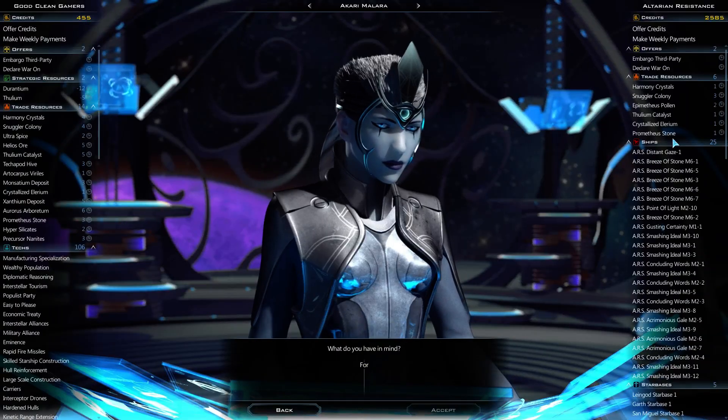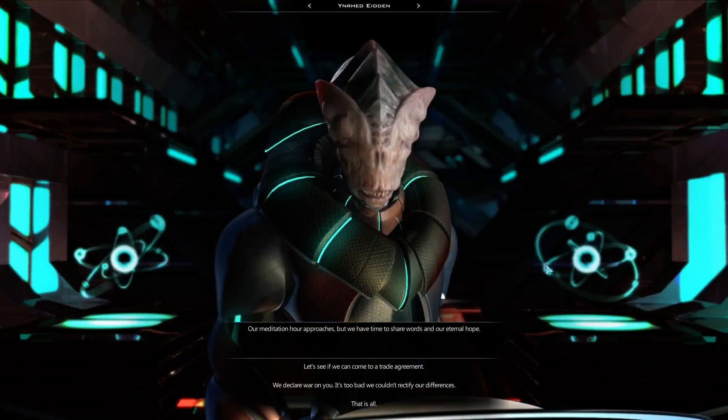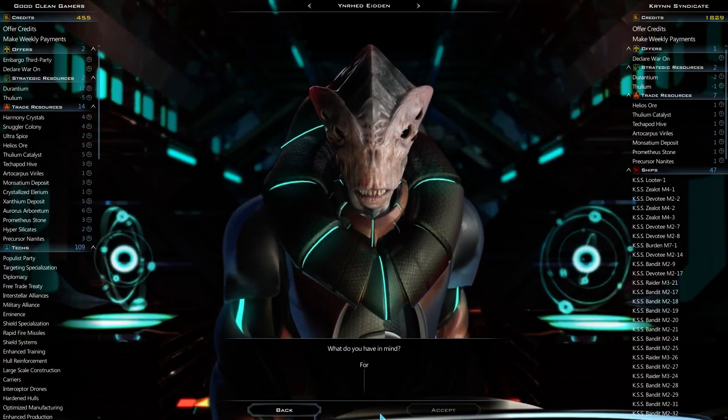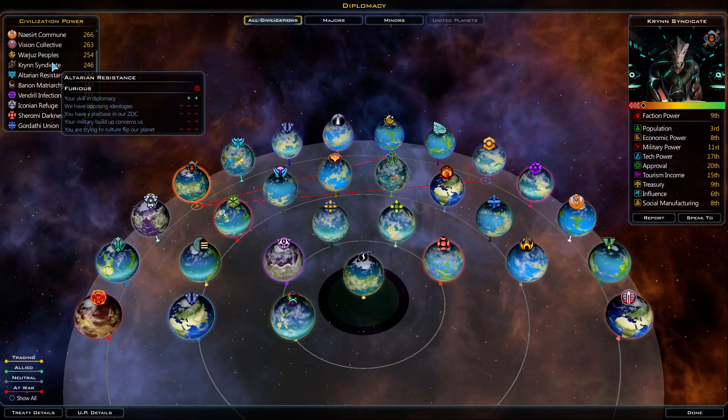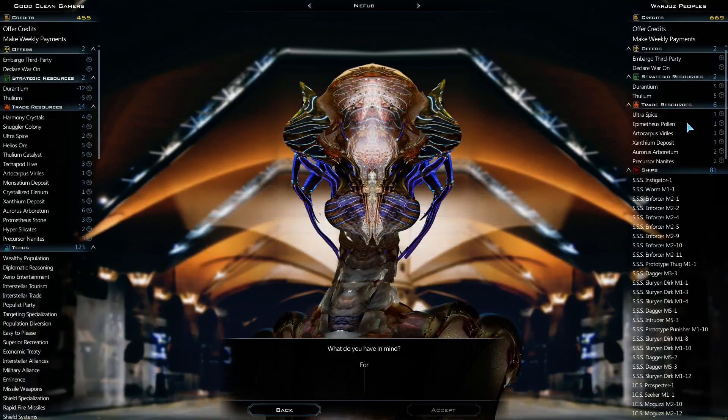They'll speak to me, they'll trade with me, but they won't like it. Kryn have nothing. We're getting close to the top here. Worgias — do you have something? Nope.